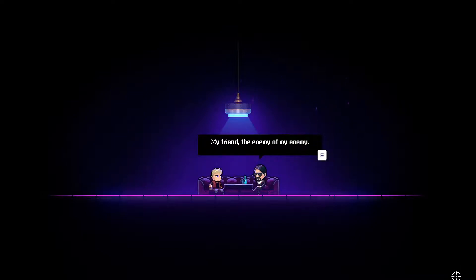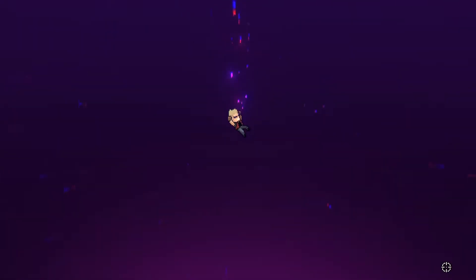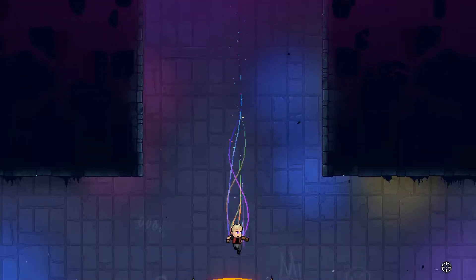My friend, the enemy of my enemy. I'm Hades. Titan Group took most of my powers and destroyed your family. I need fighters like you to put an end to Titan's reign. If you seek revenge, drink it. Hades just hands me a drink and I'll drink it. Absolutely. And in we go.